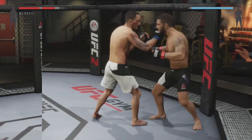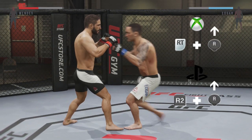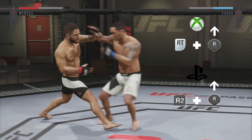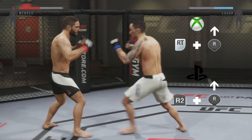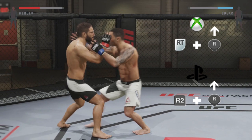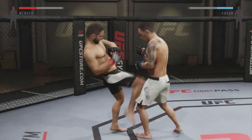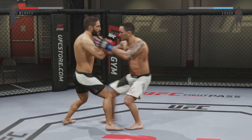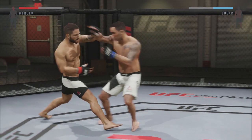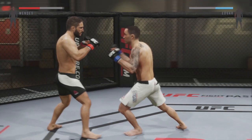The second way to deny the clinch attempt is to hold right trigger or R2 for PS4 and flick up on the right analog stick. This is kind of tough to do, but you'll be able to tell when he moves in for the clinch attempt. When you hold right trigger or R2 and flick up on the right analog stick, you'll be able to push him away. It's a good way to prevent the clinch if you have good reaction speed.